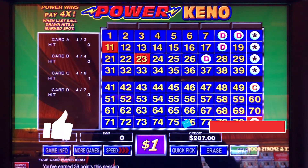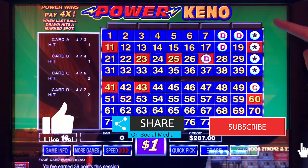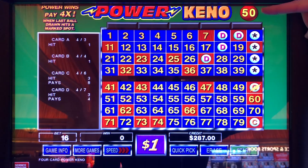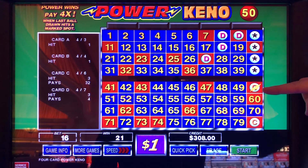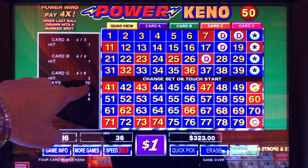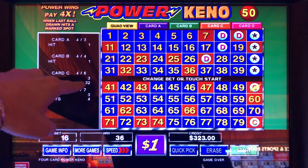Wish me luck. Like, share, subscribe — do it now. Last number drawn will appear up here — it's the power number. 50. We caught it. See, if it lands on one of our numbers and we have a winning card, it multiplies your win by four. So that four out of six should have just been eight, but because we got the power number, it made it 32.